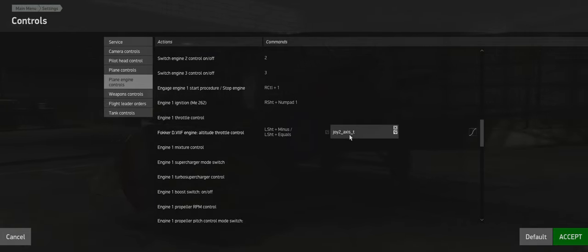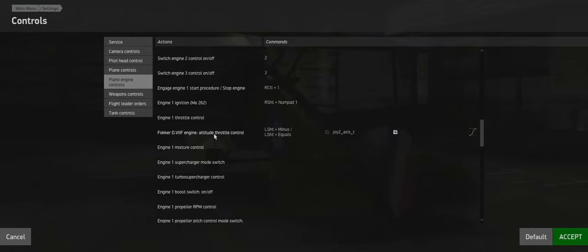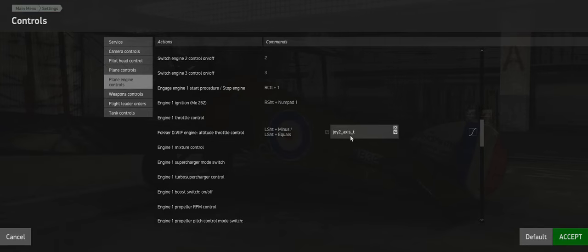For the Fokker D7F, use the same axis as you use for mixture, since this plane doesn't have a mixture axis. The higher you go up the more you crank it, because the higher you go the thinner the air and the more you need to adjust it. It's easy - if you do it wrong you hear the engine cranking. But cranking it in a dogfight can actually give you higher RPMs and let you turn faster, so in a dire situation you can use it for a few seconds to get out of trouble.